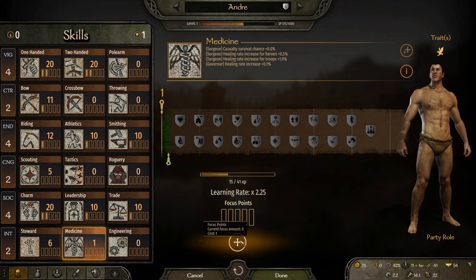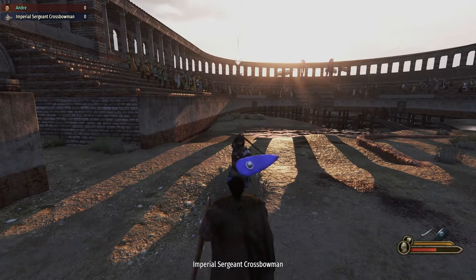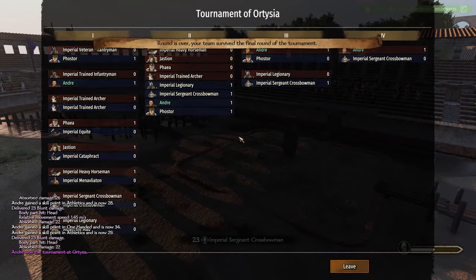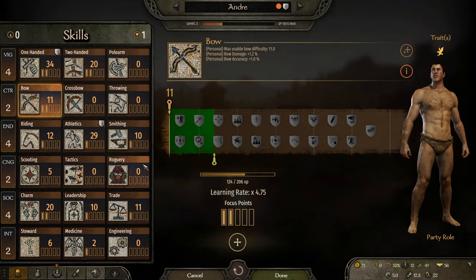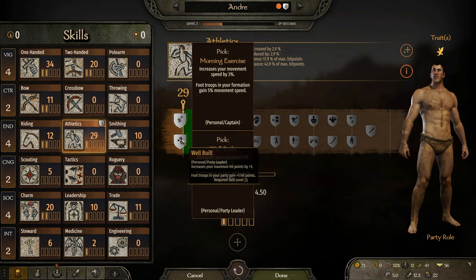We spend our first focus point in medicine. We do some trading in Ortizia and wait till the next day for our first tournament, in which we are victorious and win a Halcyon noble male. Level 2 and 3 focus points go to bow and riding. We got Deflect in one-handed and Well Built in athletics.